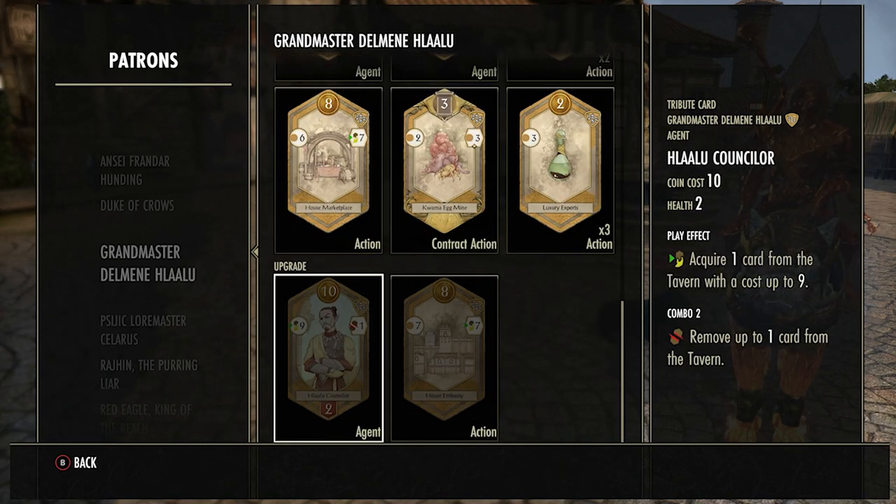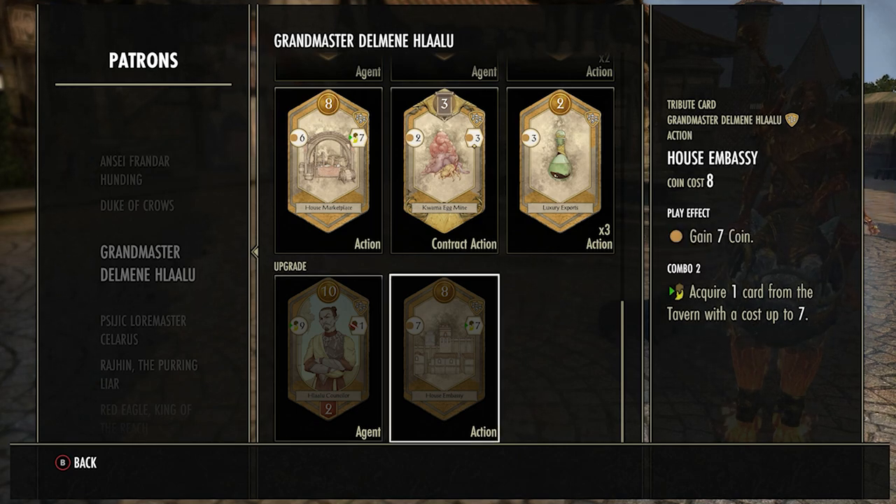There are a couple of upgrade cards you might come across. The Hlaalu Counselor acquires one card up to level nine and has two health — similar to the other card except the combo lets you remove a card from the tavern. In my opinion I would almost never buy this unless I'm going to sacrifice it next turn. The House Embassy is pretty good — slightly better than House Marketplace because it gives seven coins but has the same combo effect. Again, a really good card and good for sacrificing.